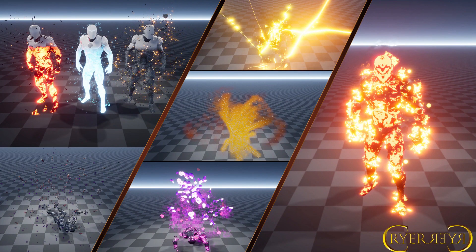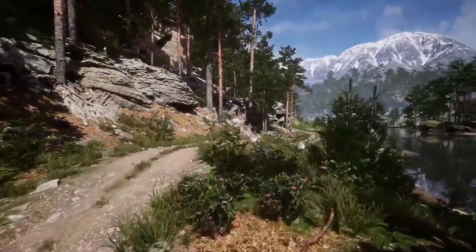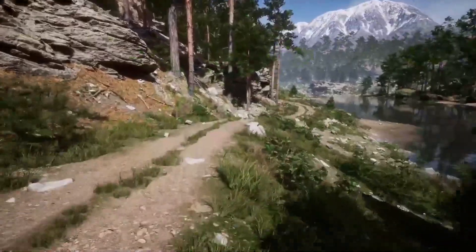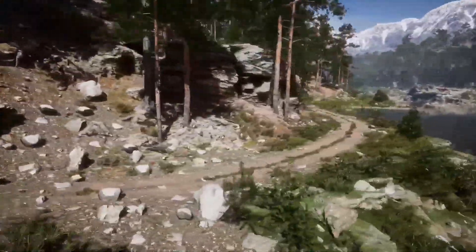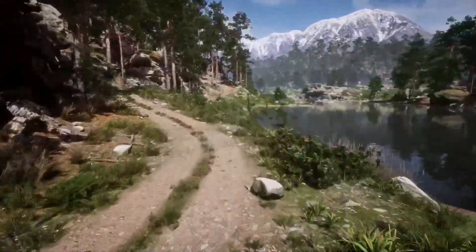Without further ado let's get right into it, starting with the Mountain Environment Set. This is a huge foliage library for mountain and forest environments and landscapes. Assets are optimized, trees contain LODs, and all assets are 100% photo scanned.